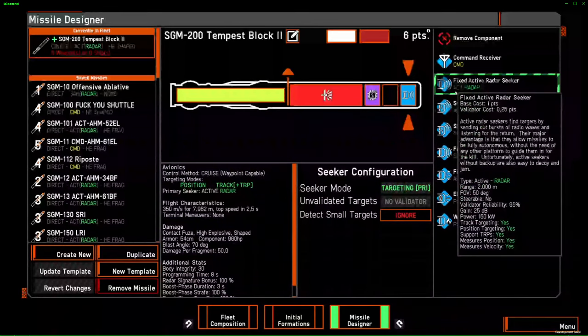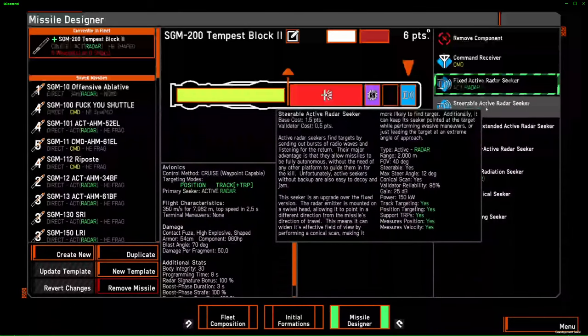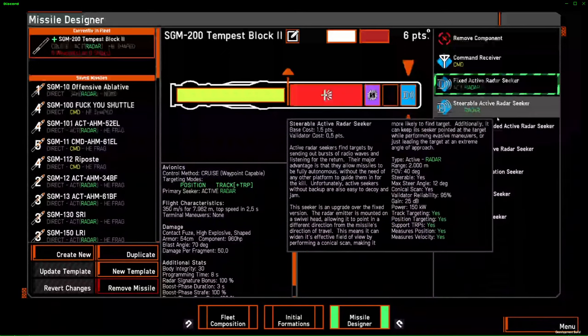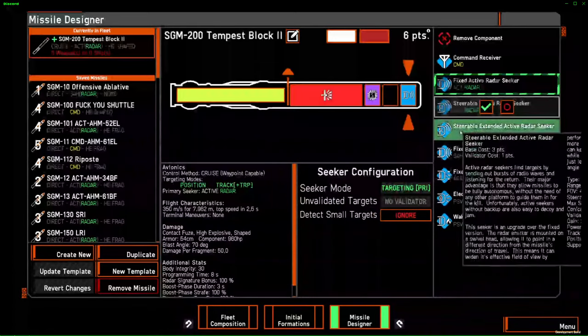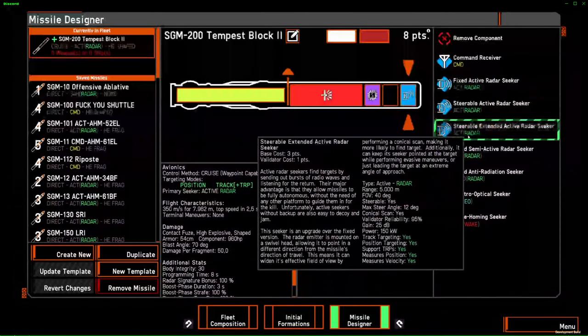You have three versions of the radar seeker. The standard one is 2,000 meters range and is fixed. The steerable one has the same range but moves in a circular searching pattern so your FOV is much larger. Then you have the steerable extended active radar seeker with a 5,000 meter range doing the same searching movement — this is exceptional because it's the widest searching seeker we have. They all work the same way; the only difference is in price: one point, 1.5 points, and three points.